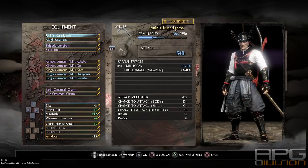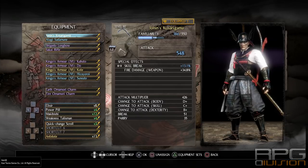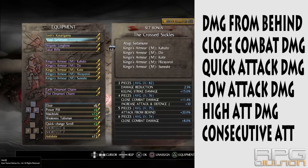From gear, we're going to use the full Kingo set. If you don't know how to get it, I've explained it in detail in the op Kingo build for early game. It gives lots of great special effects: two times close combat damage increase, damage from behind, and killing strike — definitely one of the best warrior sets in the game. Our main weapon will be kusarigama. For reforging special effects, aim for attack from behind increase, quick attack damage boost, low attack damage boost from low stance, high attack damage boost from high stance, and consecutive attacks.